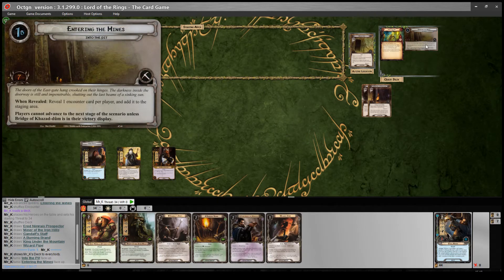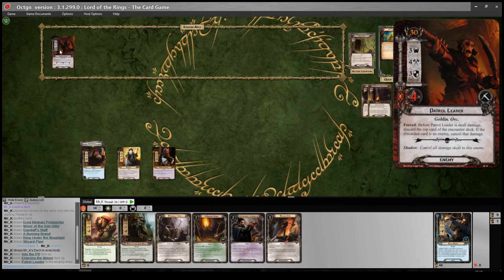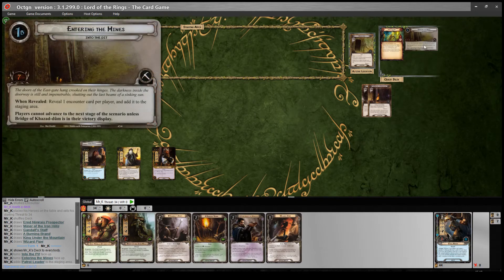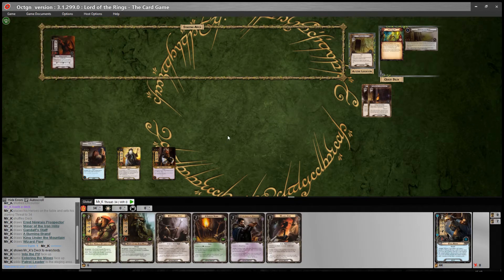When revealed, reveal one encounter card per player and add it to the staging area. Patrol Leader — three threat. He's not going to make engagement checks, so I don't need to worry about him just yet. Players cannot advance to the next stage of the scenario unless Bridge of Khazad-dum is in their victory display, so we need to get through all three of these locations. I've got a nice starting hand here — I'm not going to mulligan.